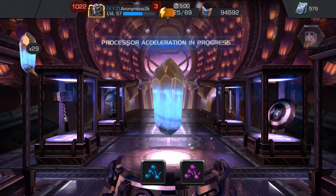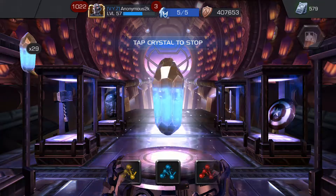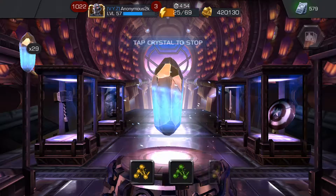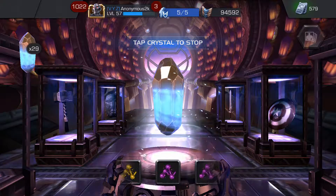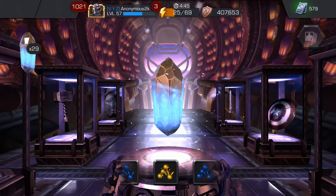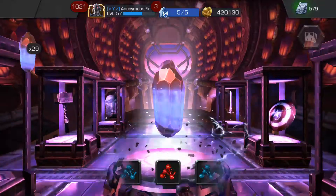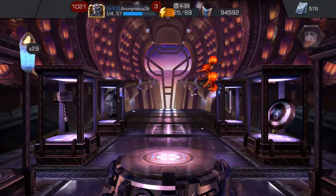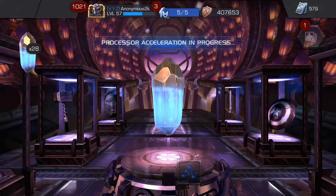I'm going to spin some of them so you guys can see — that's basically all you get, just a fragment from the tier 4 class catalyst. I'm going to pop it and stop it right there. Come on something good — skill! 720 skill, that's nice. Let's spin one more.